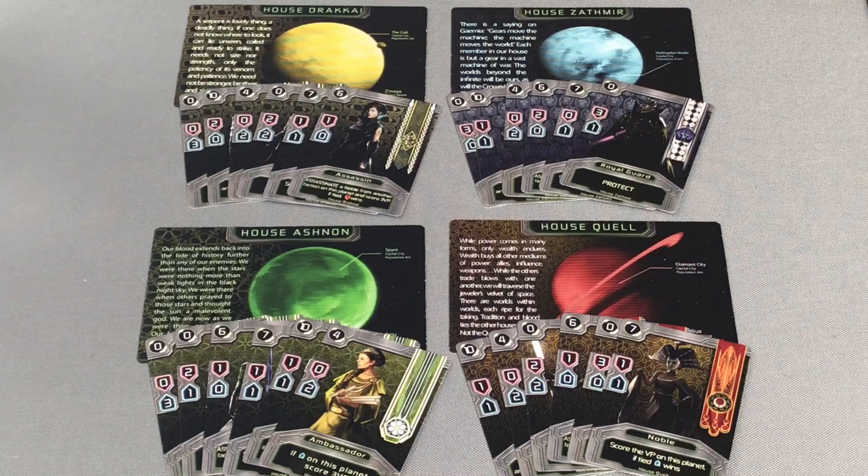It is to be civil war. Beyond the lies, the promises, the bloodshed, and the Assassin's Blades, there will surely be a grand future. One with an Ashnon, or Drakai, or Quell, or Zathmere Noble sitting upon the Dawn Throne. Surely a new empire is to be formed. But first, blood.